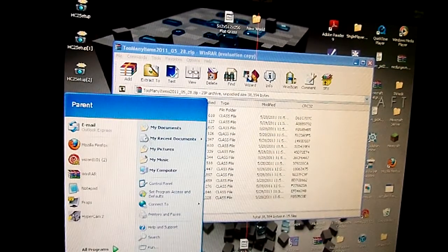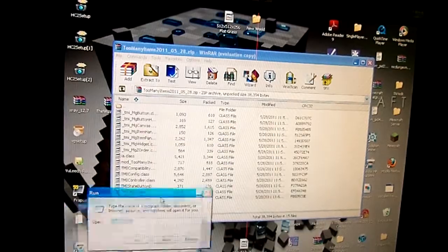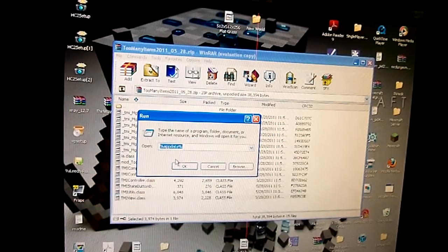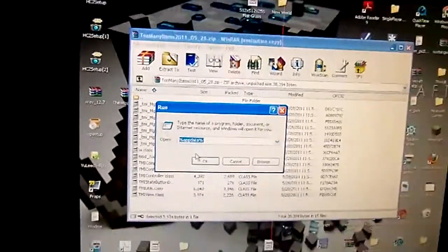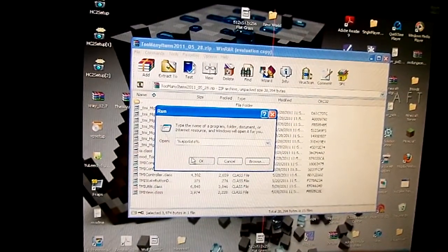You're going to go to Start and then Run. This will pop up — you're going to type in %appdata% and press OK.